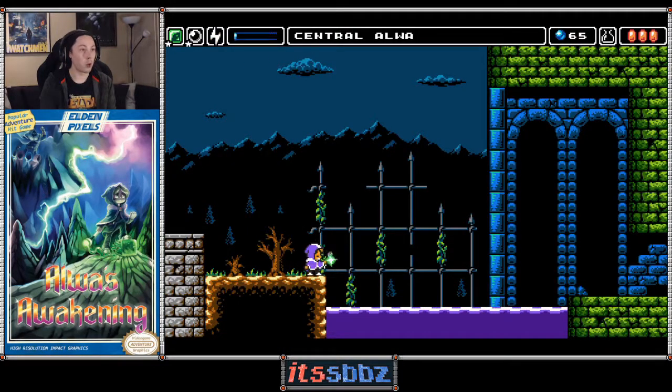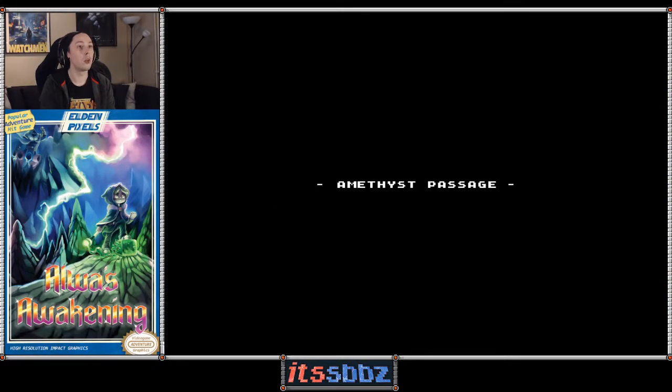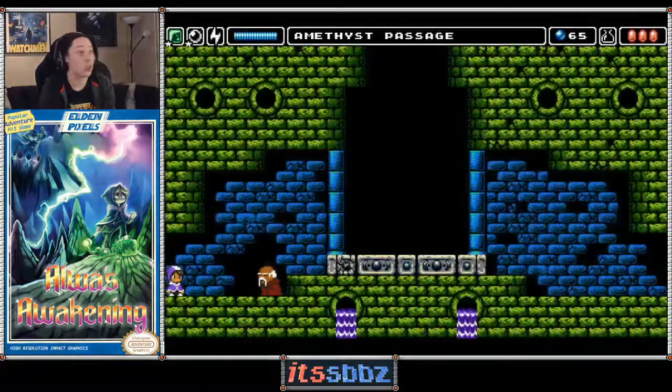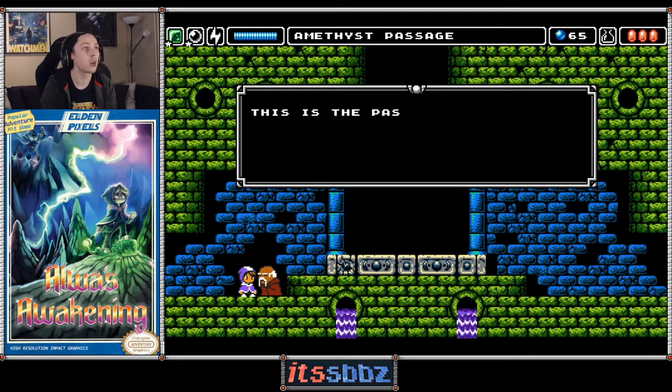Starting off, we should get a block right here and use it as our little boat to get over. And we're inside. This is the Amethyst Passage, and straightaway we got an NPC right here — let's talk to him.